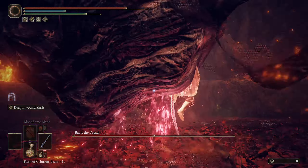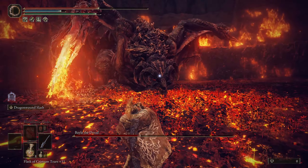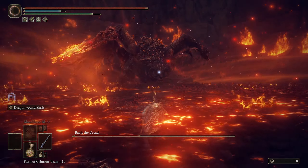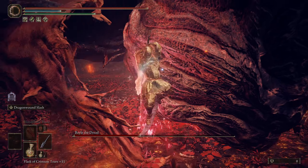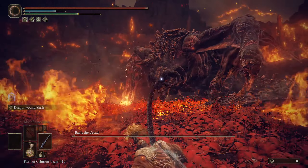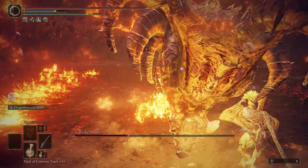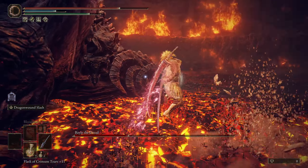Every smash in phase two is going to have a follow-up attack, so if you dodge one, always press dodge a second time before attacking. He's going to constantly blow fire at the ground — that's why we're in the Tree Sentinel outfit to negate lots of fire damage. When he does that big arena-wide blast, just get back and you should be able to dodge it — it's not as hard to dodge as it looks. Whenever that wing is glowing, he's going to strike with it, so keep an eye on it; sometimes he'll slam the ground three different times.